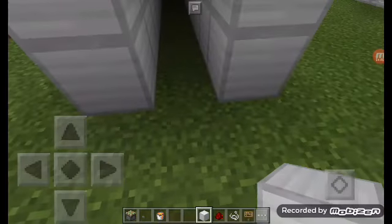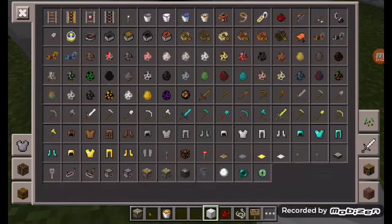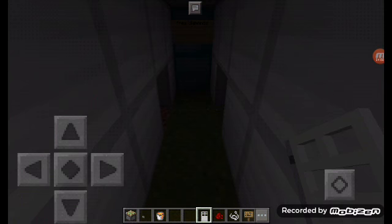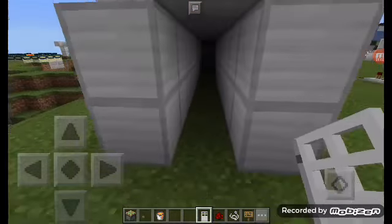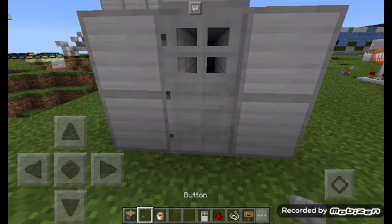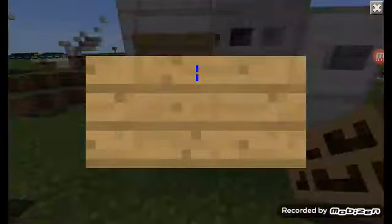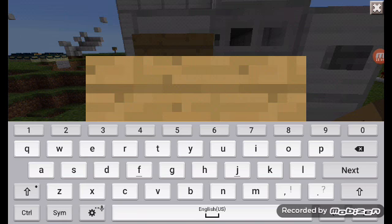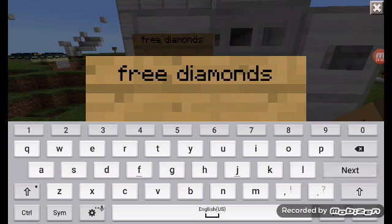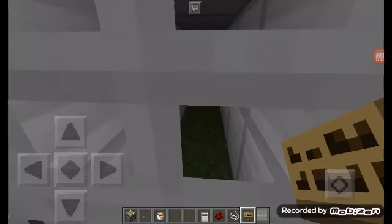Now put an iron door here. It's important to make the surroundings black so they will not see the string. Put any kind of button here, and on the other side put three diamonds.